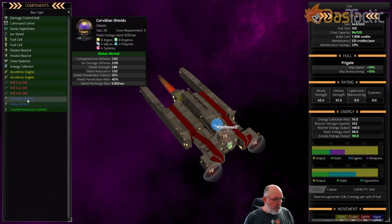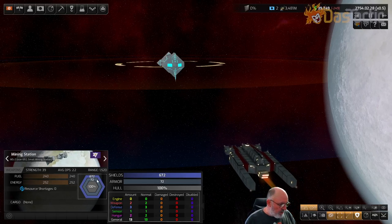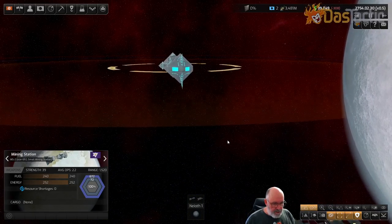The Xenox shields also have higher shield strength natively. We'll look at shielding in another episode, but in this instance I wanted to show this is where rail guns absolutely excel. So if you're fighting Xenox, use rail guns. Now we'll watch the damage done to the station - watch what happens with the shields and then the armor as we get close enough to use the rail guns.